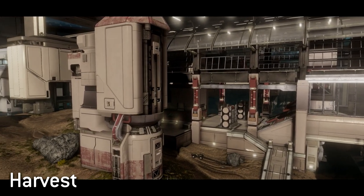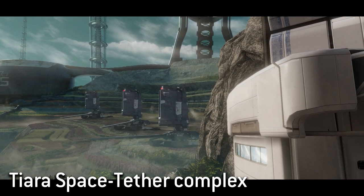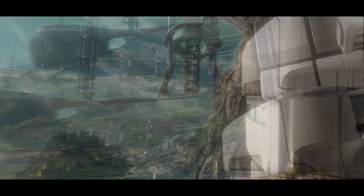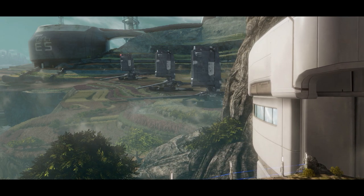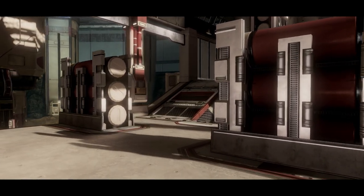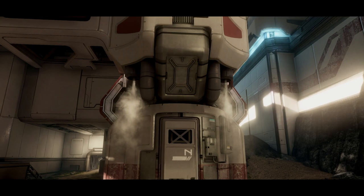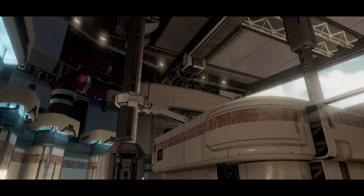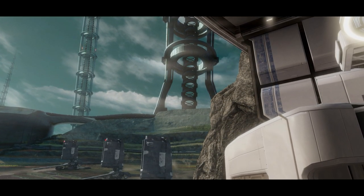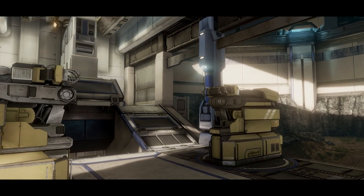Harvest, the first of Halo 4's twelve DLC maps, is set in the Tiara space tether complex on the planet Harvest, home to the Tiara space elevators that played a vital role in the Covenant's initial invasion of the planet. Given that Harvest was an agricultural world, this space elevator complex and others like it were key in exporting the grain harvested here throughout the colonies. However, when the Covenant arrived, these facilities were repurposed in a rather sinister way — what was once used to provide sustenance and life to billions became a conduit for transporting alien troops and supplies onto the planet, allowing the Covenant to achieve their first major victory over humanity in what would be a long and bloody war.